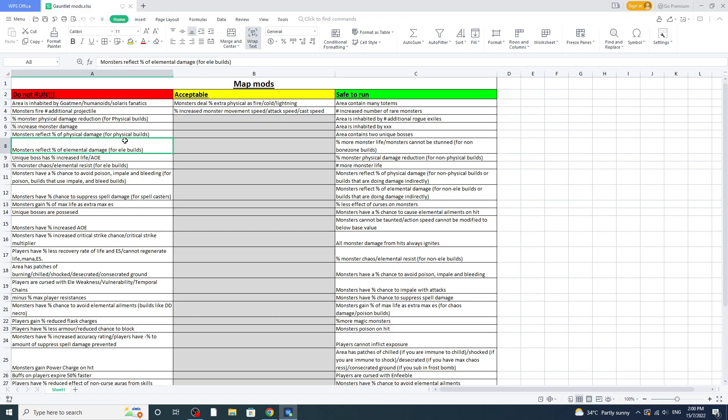If you're playing a non-elemental build, or builds that do damage indirectly — for example Explosive Arrow Totems — you're fine. But if you are the one shooting the Explosive Arrow, you're going to die to reflect. Trapper builds like Ice Trap are also fine to run elemental reflect maps.